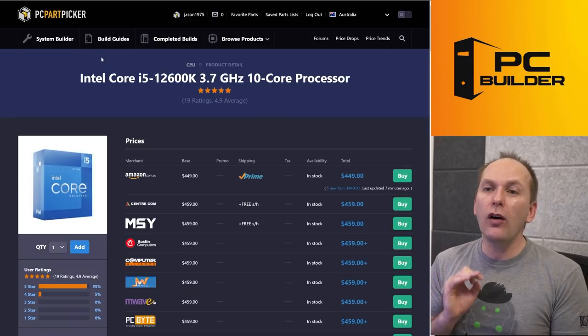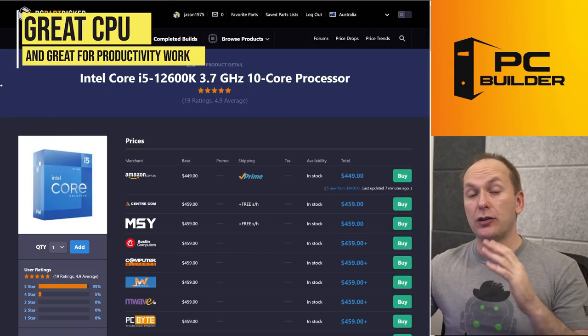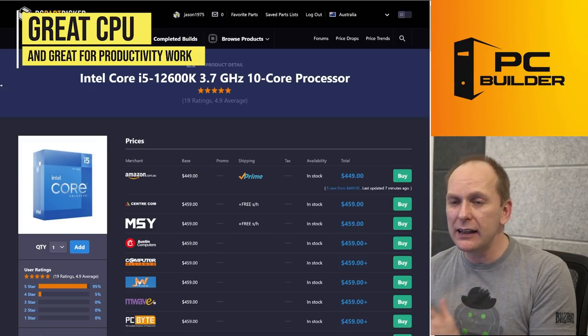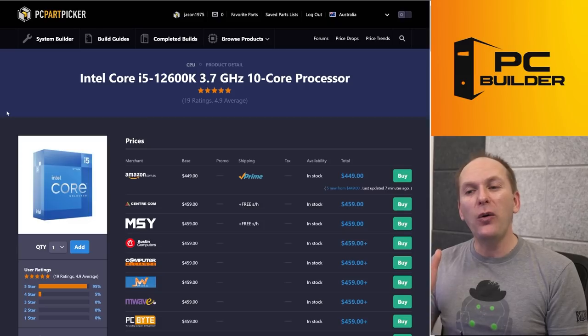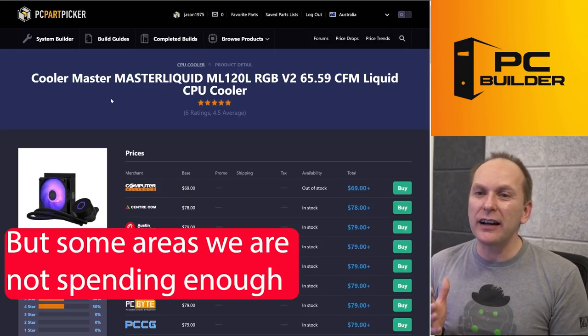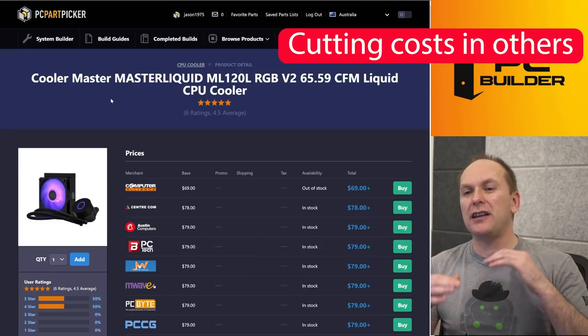I can see that we're overspending in key areas. We've got the i5-12600K — this is a great CPU, great for productivity work. I know you wanted to get into video editing and Blender, but it might be a little more extravagant than we can afford. I see areas where we're overspending in certain areas and cutting costs in critical areas.